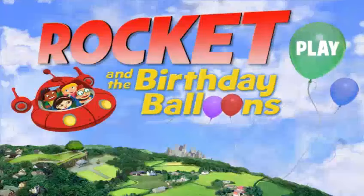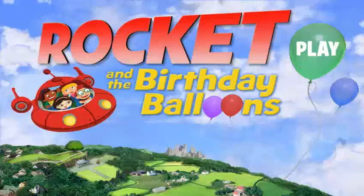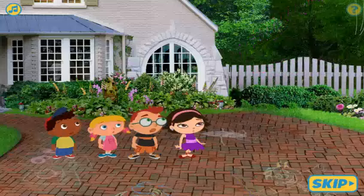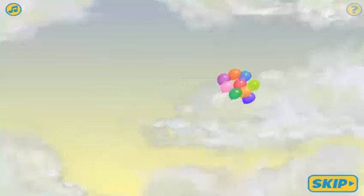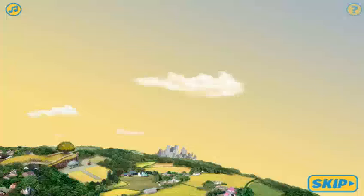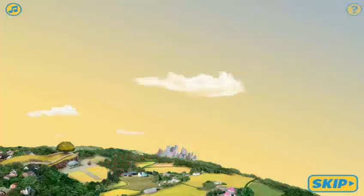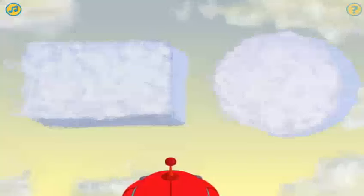Rocket and the Birthday Balloons. Oh no! A big gust of wind has carried away Annie's birthday balloons. With your help, the look and listen score, and the grab nabber, Rocket can find and catch the balloons. Rocket says the balloons floated into those clouds. Follow the balloons.